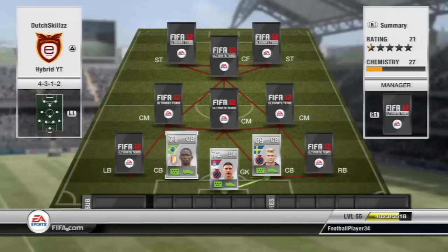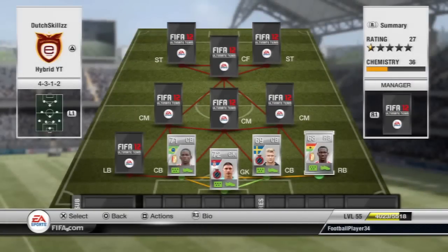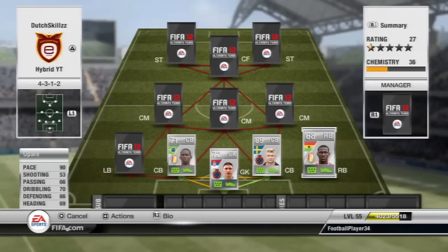Moving on to the right back, we have Opara — also from my road to glory. He has 90 pace, which is amazing for a fullback. Although his shooting is listed at 53, I actually scored a cracker of a long shot with him from around the halfway line in one match, so his shot is actually pretty decent.